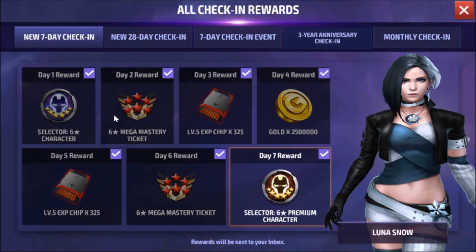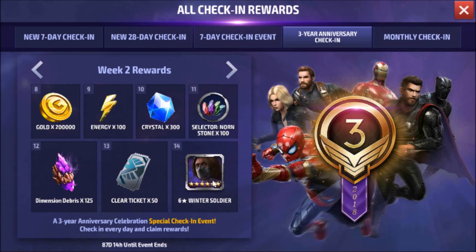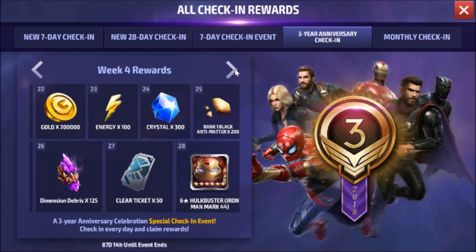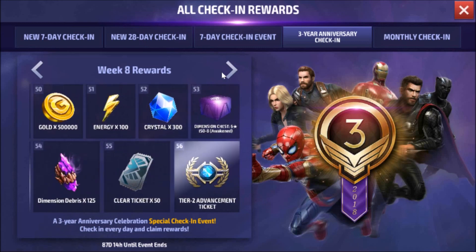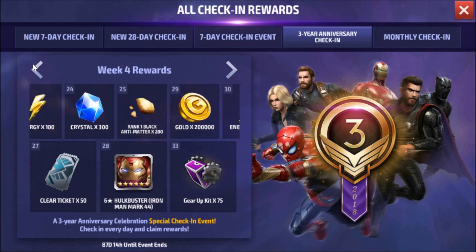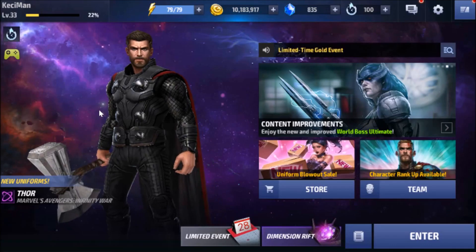Looking at the last few rewards, we're expecting a six-star Winter Soldier, who has always been my favorite character in the game — not because he's meta, but I've loved him from the start. It's only sad there wasn't much love given to him until he got his Infinity War uniform, and everything changed. We'll also see Hulk, Master, Star-Lord, Rocket Raccoon, and War Machine, and will be doing Tier 2 advancement sometime in the next couple of months.